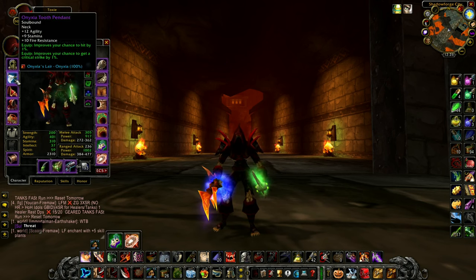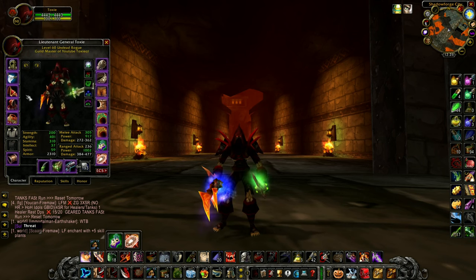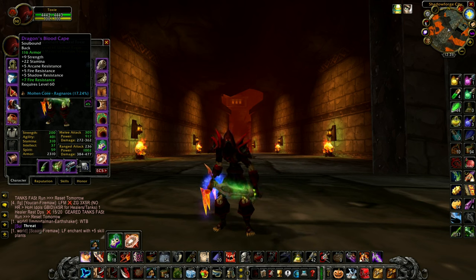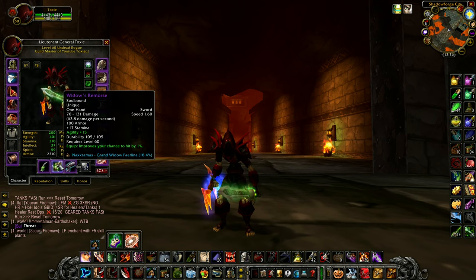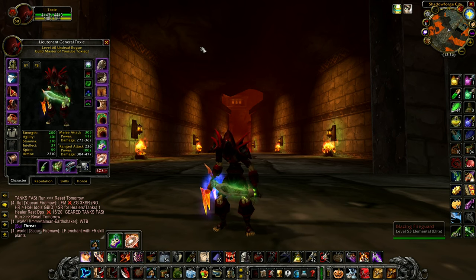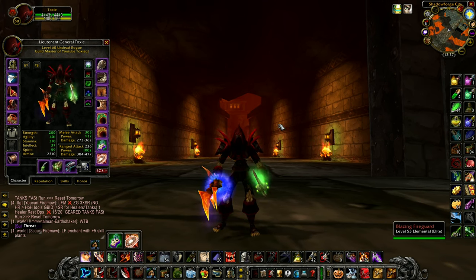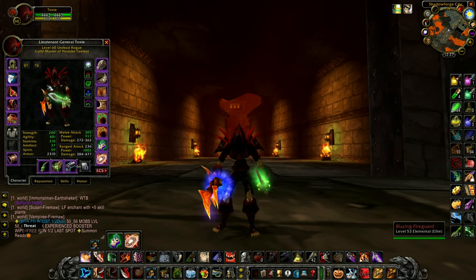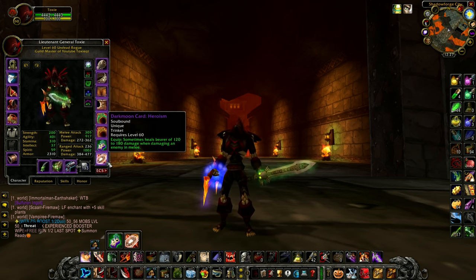For the neck piece I'm using a Nixia's Tooth Pendant which gives stamina and fire resistance. For the cloak I'm using Dragon's Blood Cape which gives armor, stamina, and fire resistance. For the offhand I'm using Widow's Remorse which gives armor and a big chunk of stamina. Usually I would just burst through with full T3, however this lifesteal build is a much better representation for the general populace as attaining full T3 is quite difficult. If your gear isn't like this, don't worry — just stack some stamina, get some fire resistance, and try to get some Lifestealing enchants and items.